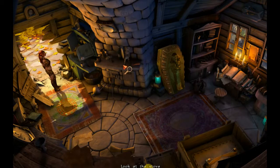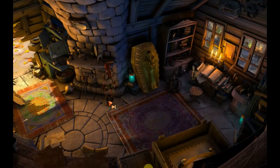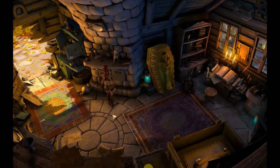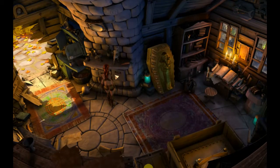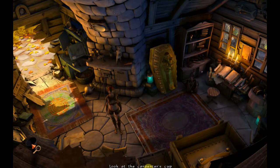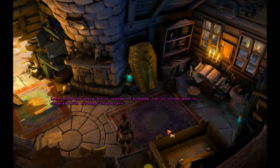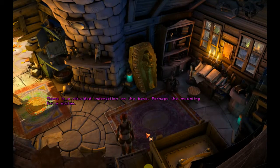Look at the small silver shield — apparently I can take that. I don't know what I'd use it for. The back of the fireplace — when MacGuffin wanted to heat his food up, he just needed to put it into one of those little stoves. A wooden vessel — I guess I can't take it. Look at the stone pillar — it looks like the base for a statue. It's made out of stone and it's covered with strange characters. Examine the socket — there's a six-sided indentation on the base, perhaps the mounting for a statue.